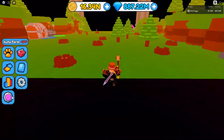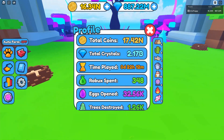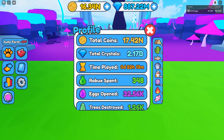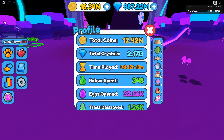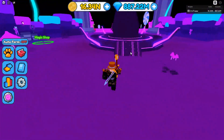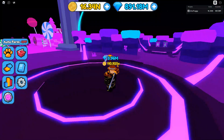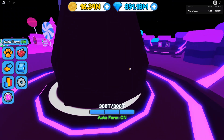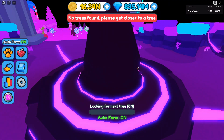The pixel area doesn't actually have an ingredient to get from it, so you don't really need to go back there. To recap the areas: spawn, desert, Atlantis, jungle, magic ball, and volcano. For the magic area, all you've got to do is turn on your auto farm. It will say no trees are found, but once a tree does actually spawn in, it will go ahead and start on it.